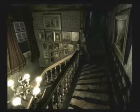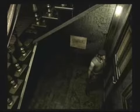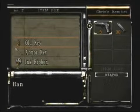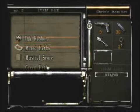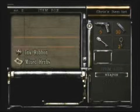Okay, let's go back to our item box now. That's everything in that little area. But now we need to go check some rooms that are on this side of the mansion, but they're downstairs instead of upstairs. We've searched all the upstairs rooms so far that we can, so we're going downstairs now. We're gonna need the old key and the armor key, of course.